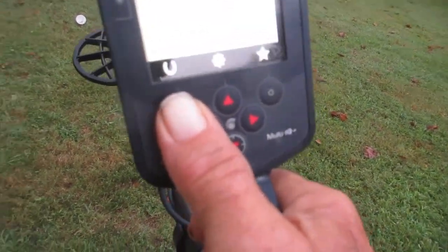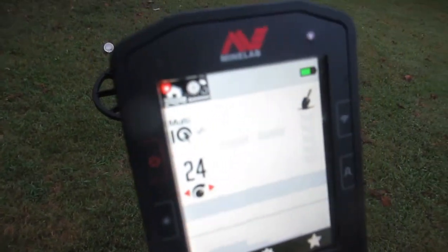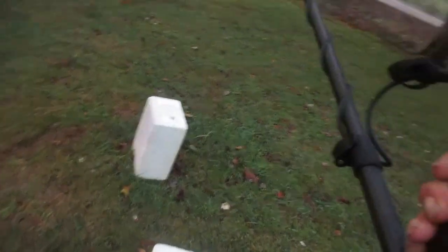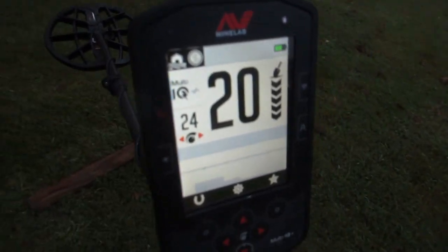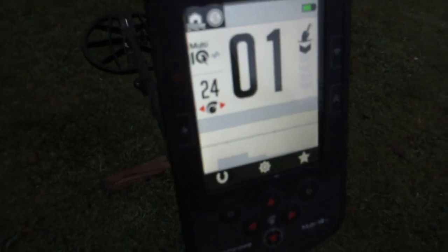See up there with that star on it? It says favorite mode. What I've done is I've set up my favorite key with all-terrain low conductors. Now I'm in all-terrain high conductors - with one push of that button, I'm in all-terrain low conductors. Since I'm right-handed, I set that button up right there. It can be pre-noise canceled, can be pre-ground balanced. Now I'm back over here in all-terrain high conductors.